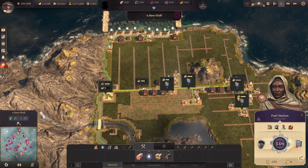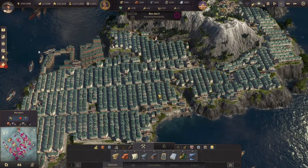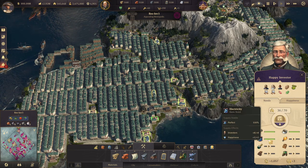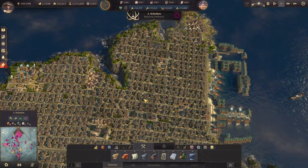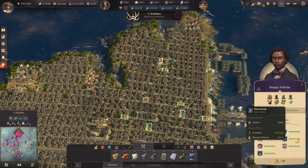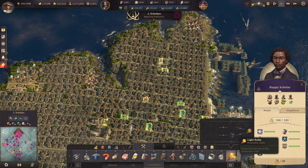You should want to use fuel stations everywhere. Electricity is very important for many aspects. First, it's a basic need for your investors and engineers, and also for your scholars. Second, some buildings simply require it — without electricity they don't function, starting at the engineer level.